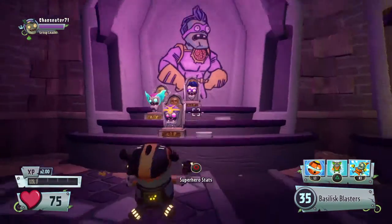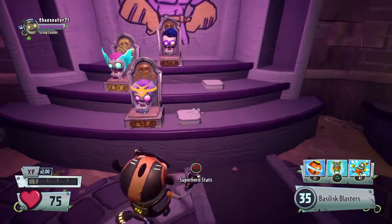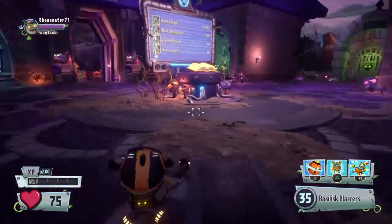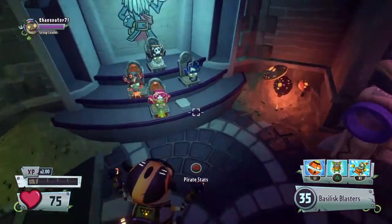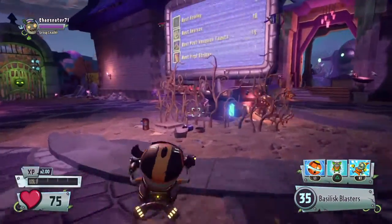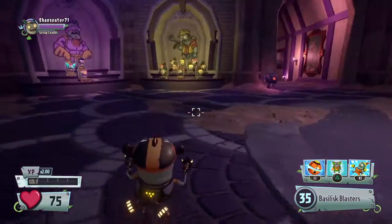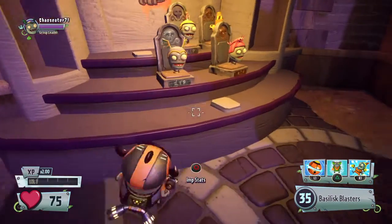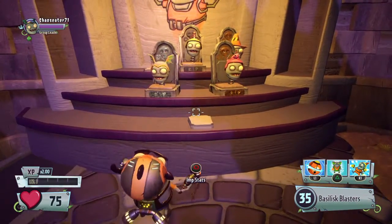For Super Brains, we do have the two empty slots, which are the two variants. The Pirate has the one which is also a Legendary. So Super Brains and the Pirate have five total variants. The Imp has slots for six instead. What is the sixth Imp variant?